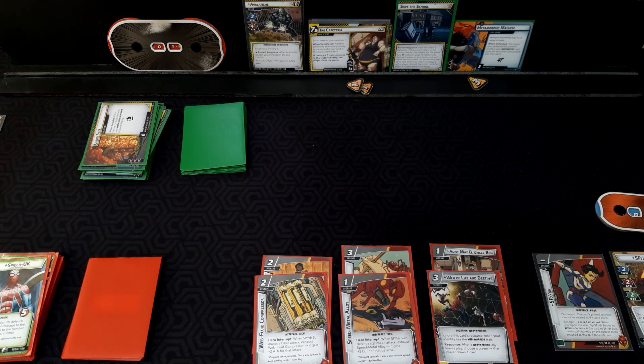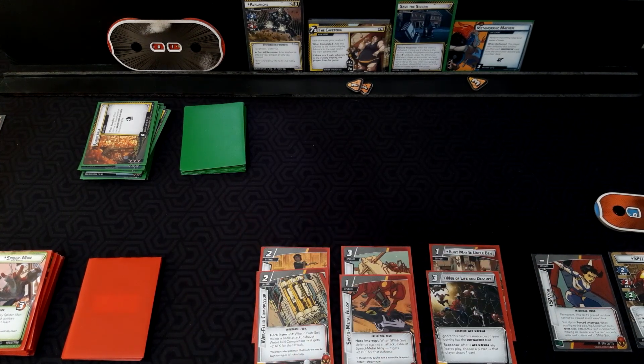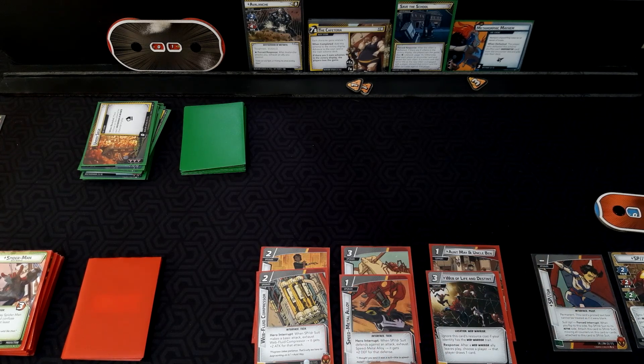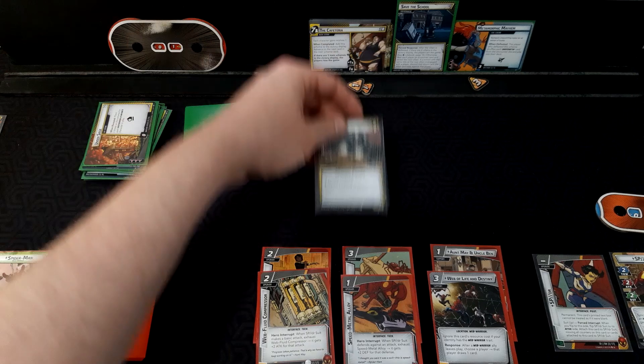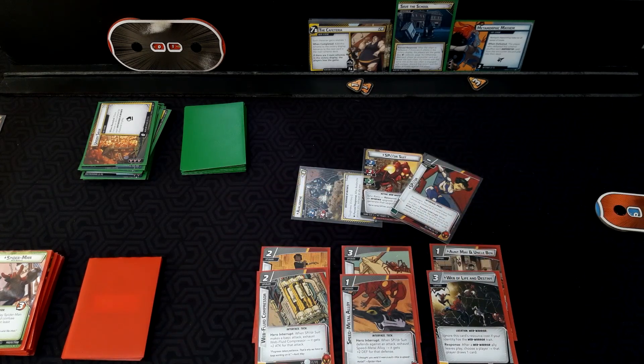That went pretty well. I love having all the spider friends in the deck and it's so crucial to get all these interfaces out so early. In this case we got lucky — nobody really schemed out so we were stuck on the cafeteria the whole time. If I made a mistake, I think maybe there were a couple times when I forgot about retaliate, especially when defeating some of the ally enemies. But the outcome was never really in doubt — the brotherhood is defeated by Penny Parker in the spider suit who came to visit Xavier's school and really helped out when they needed it. Until next time, happy gaming!